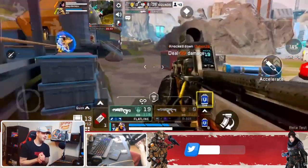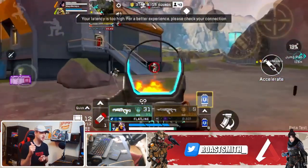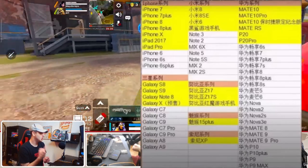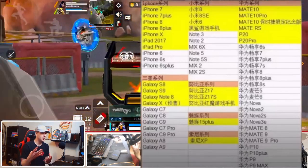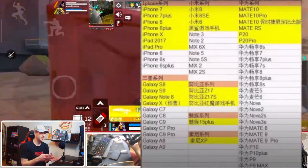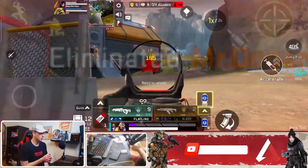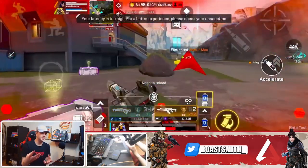Before the first beta of Apex Legends Mobile came out in India back in April, there was an image floating around showing a lot of the lower end devices that would be able to play the beta. Please bear in mind that this image was for the first beta which was very low quality, very low FPS, and not that updated. We've had two more betas since then that have brought very high quality and very high settings.